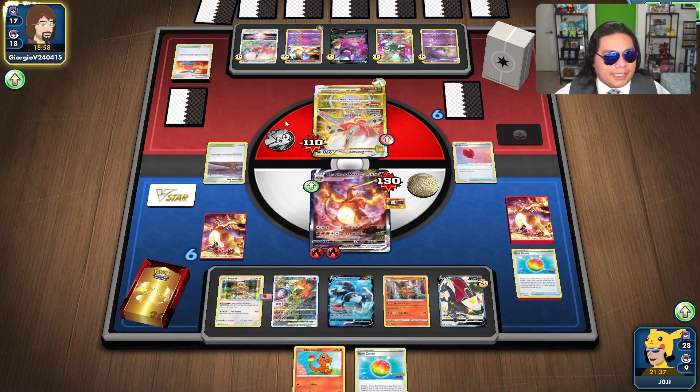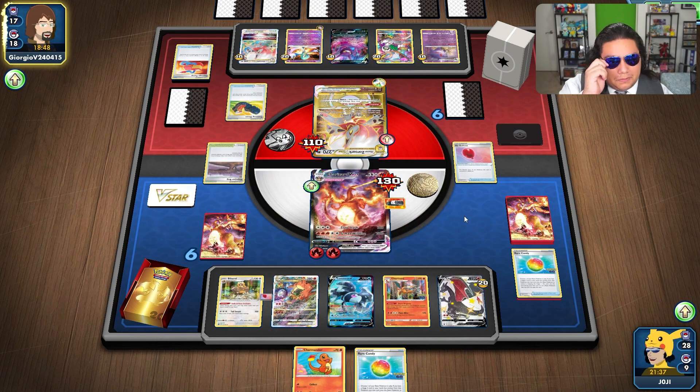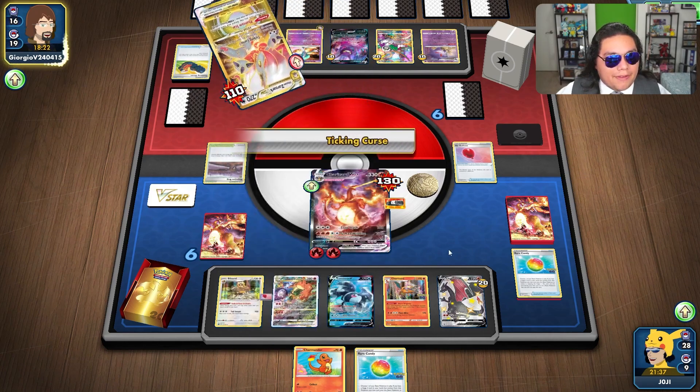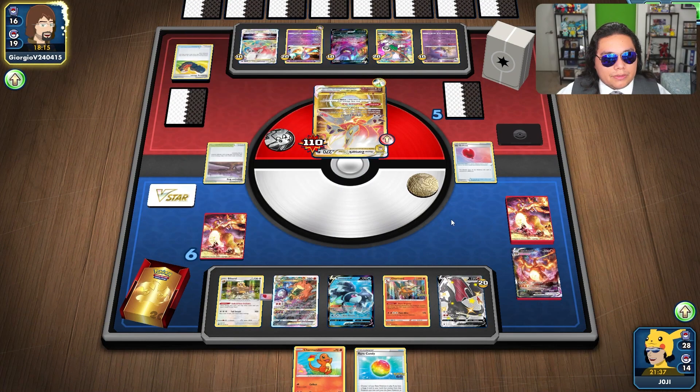There is the VSTAR, like I said, and they are going to have Knockout here — they're going to be doing a total of 300. Hoping we can get our VSTAR powered up. We just need two energy on it. If we can grab a Magma Basin and then attach from hand, that should have Knockout. I'm hoping for a Heat Energy though.